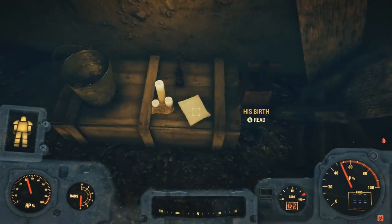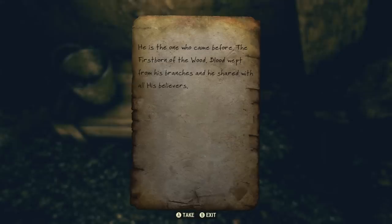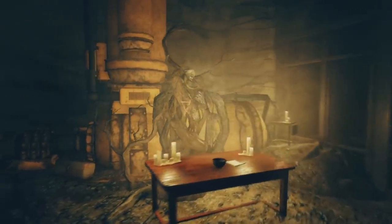There are notes scattered throughout the cave. The first one, titled 'His Birth,' reads: 'He is the one who came before, the first born of the wood. Blood wept from his branches and he shared with all his believers.' Note that 'his' is capitalized throughout — whoever this entity is, it's treated as a god.